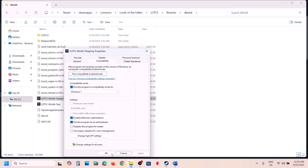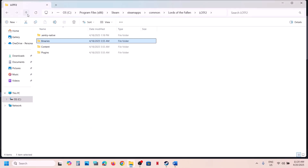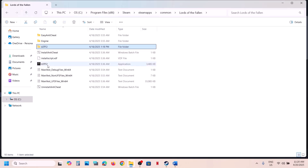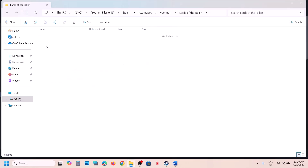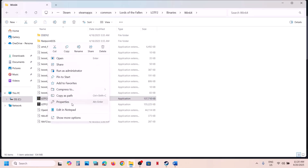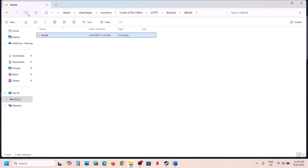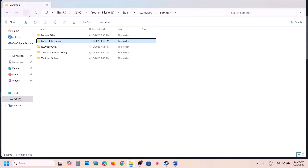Hit Apply, click OK, launch the game and check. If still not working, put a check on Disable Full Screen Optimization, hit Apply, click OK, launch the game and check. Do the same thing with the first EXE file as well. If still not working after checking all these boxes, uncheck all of them, hit Apply, click OK, and follow the next step.